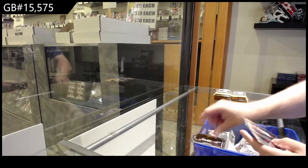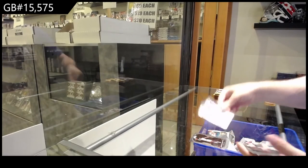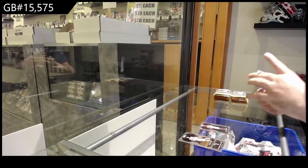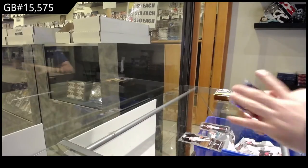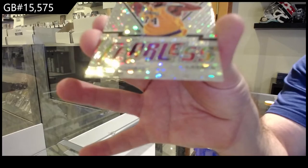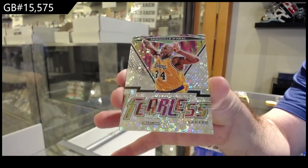We've got a rookie of Ramsey for the Kings — nice. Three cards in this pack. We've got a Hayes rookie Fast Break for the Pistons, and we got a Fearless for the Lakers — Fast Break Shaquille O'Neal for the Lakers.